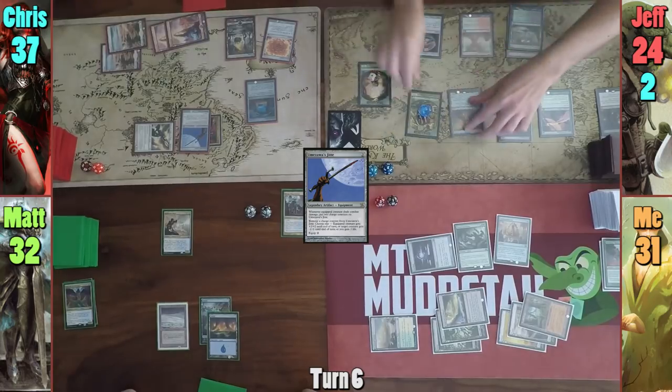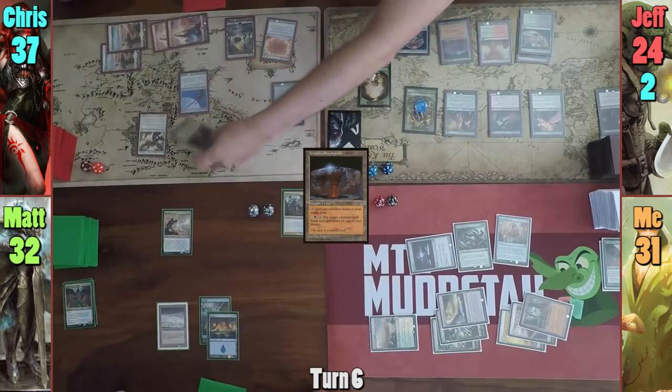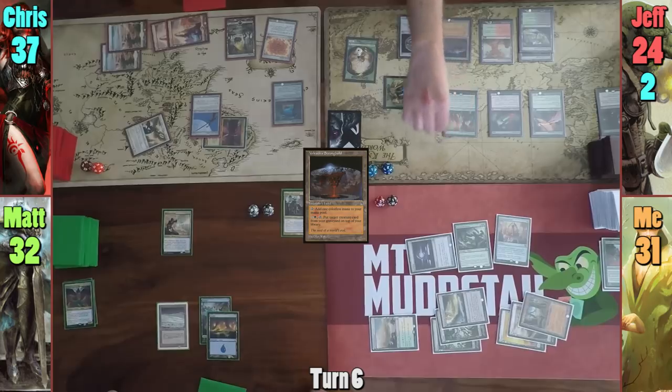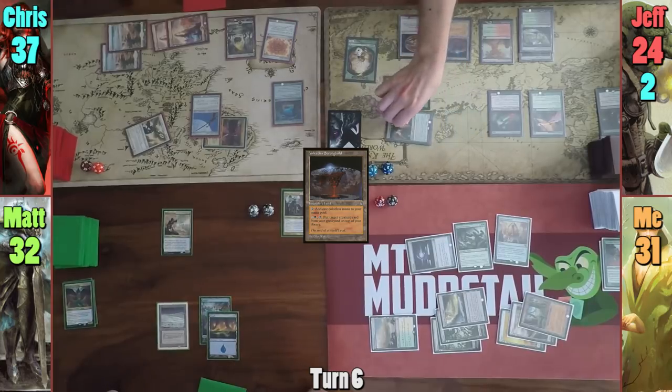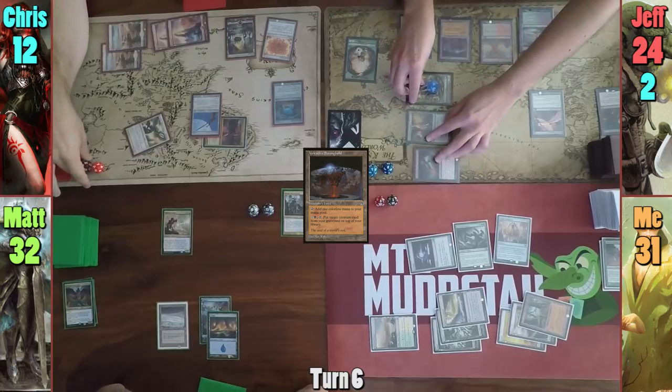Jeff gains another Saproling on his upkeep and plays Volrath's Stronghold. Not thrilled with Jitte or having taken ten last turn, he moves to combat and swings all the Saprolings he can, plus the Tendershoot and Bloodgast, at Chris for 25 points of damage. In his second main phase he has nothing to do, so he passes to me.